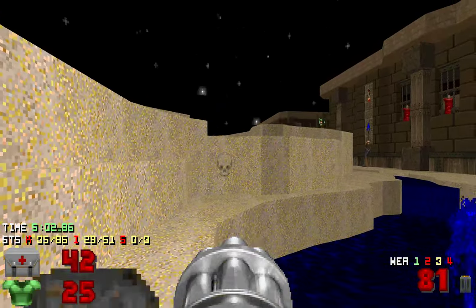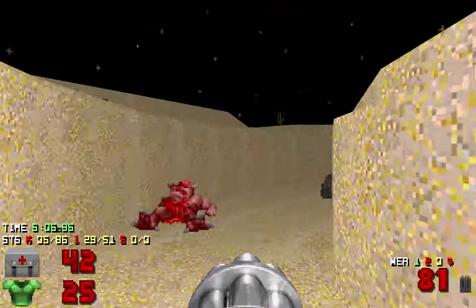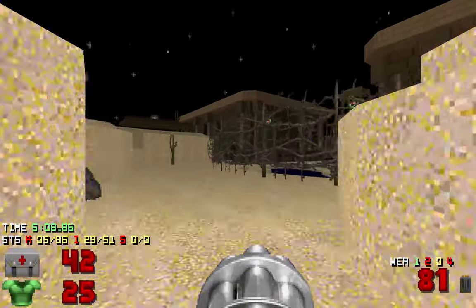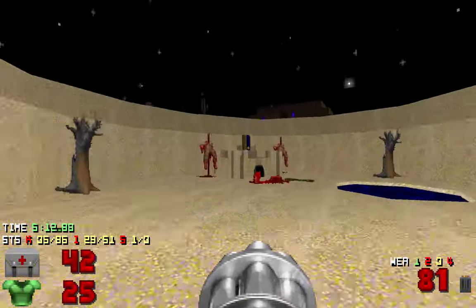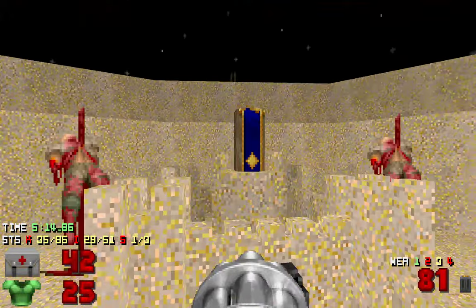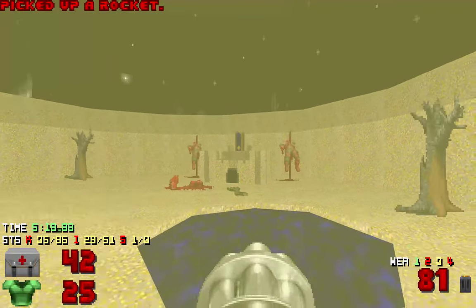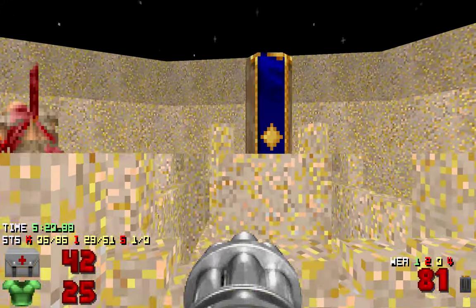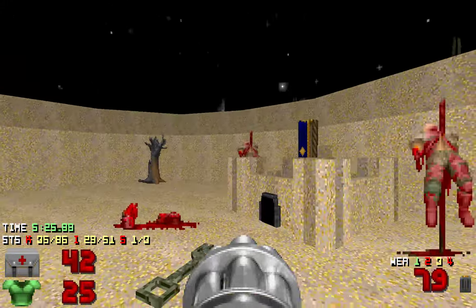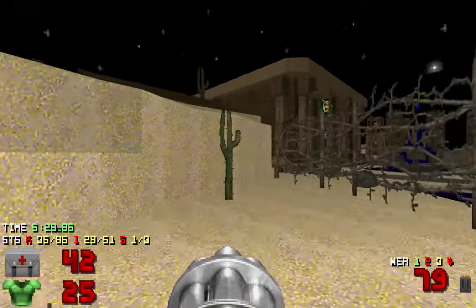I saw a skull there. That's right. What is this though? I got a rocket. I assume I need a key. This looks like a key from Hexen.